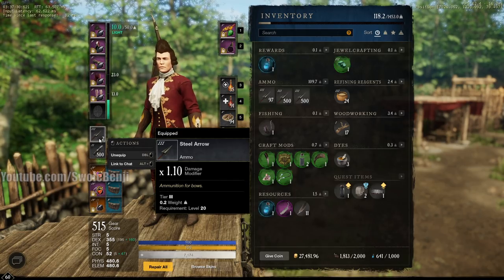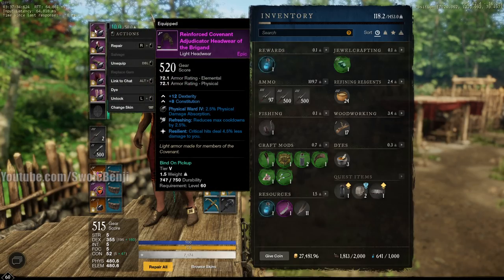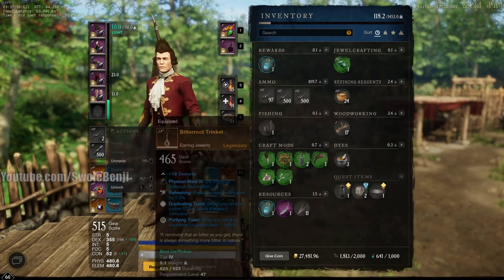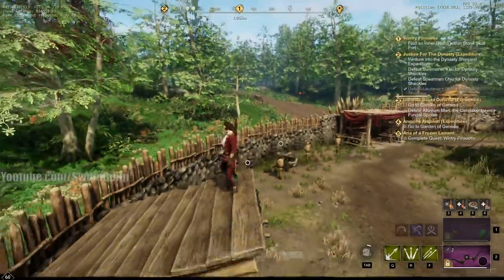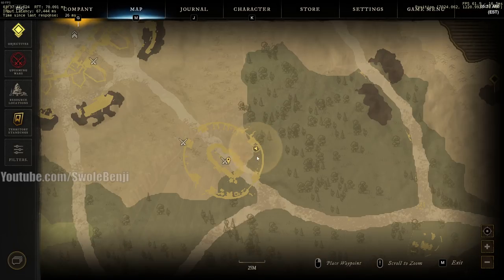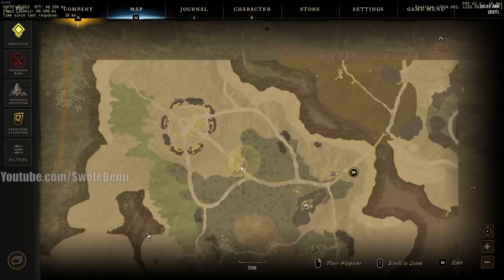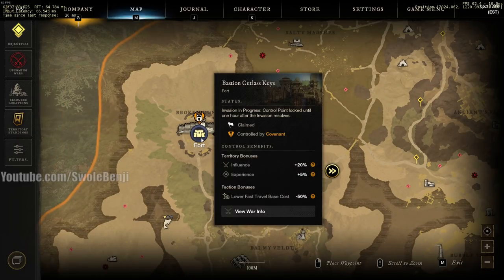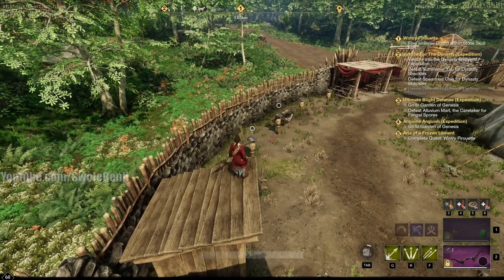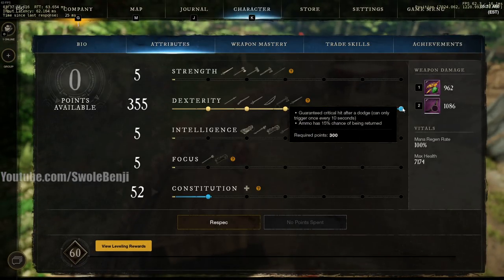If you want to speed up this process, you're going to want to have Refreshing on every piece of gear and equipment. Then you're just going to go to a fort — this is what a fort looks like, or a little outpost area. Go to any of these, make sure you're not PvP flagged, and find a target dummy.